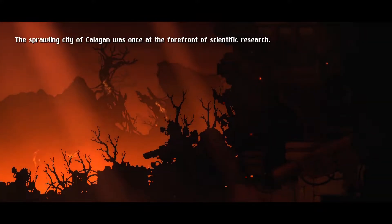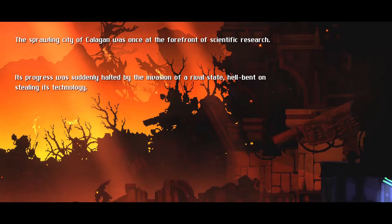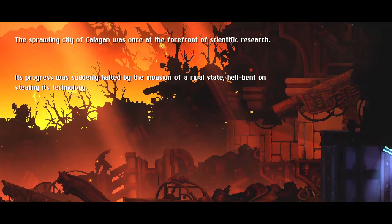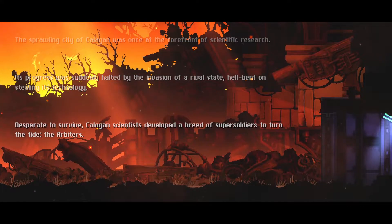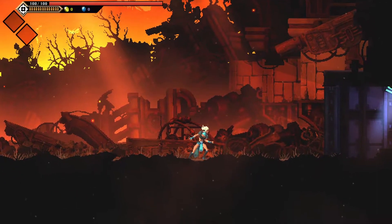The sprawling city of Callaghan was once at the forefront of scientific research. Its progress was suddenly halted by the invasion of a rival state hell-bent on stealing its technology. Desperate to survive, Callaghan scientists developed a breed of super-soldiers to turn the tide — the Arbiters. You are the first Arbiter.